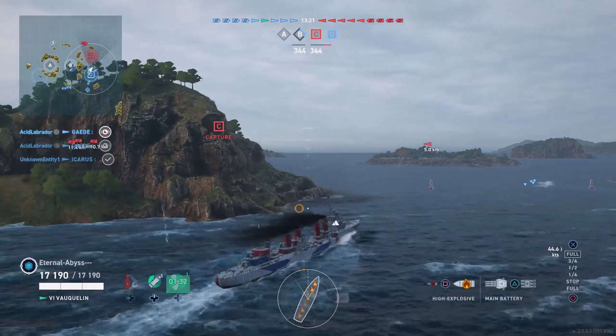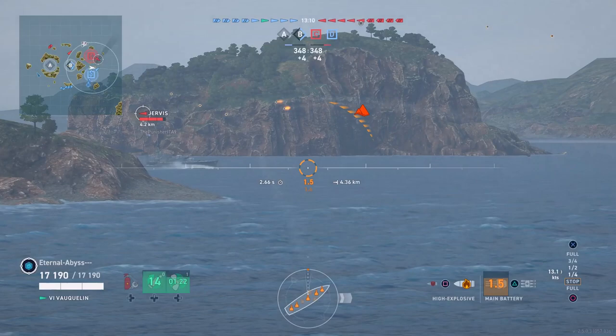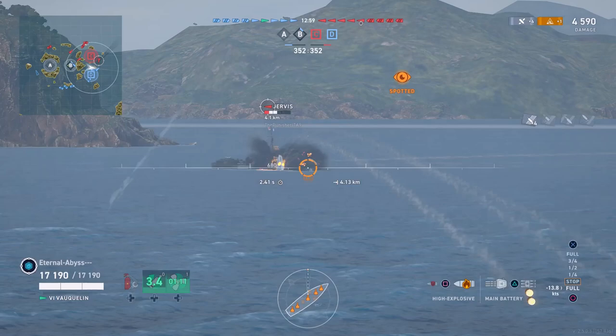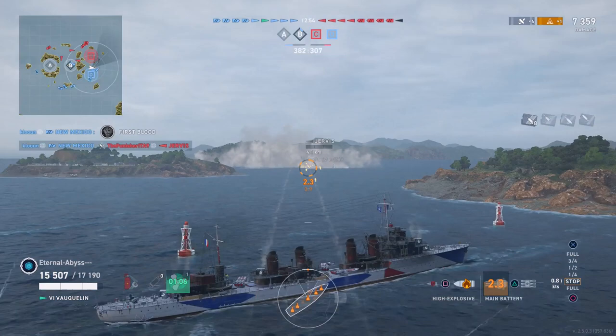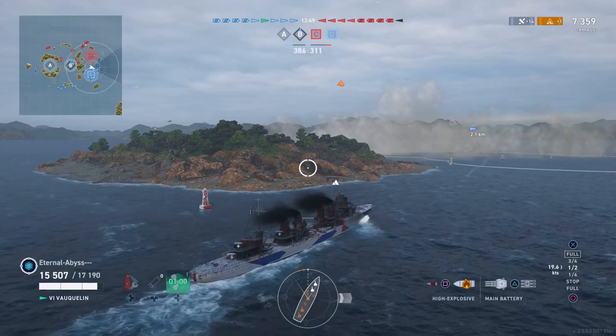As Eternal Abyss pushes in, the enemy Jervis gets spotted, so he gets into position — you have to have quite a wide stance with the Vaquilin to bring all five guns onto the target — and he gets the main battery reload boost to whittle away on the Jervis. Even though the Jervis tries to pop a smoke screen, he is spotted by the sonar of the friendly Z-39 and the first blood goes to the New Mexico. One enemy destroyer annihilated quite quickly into the game.